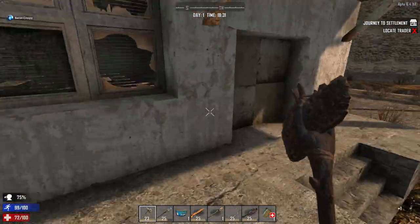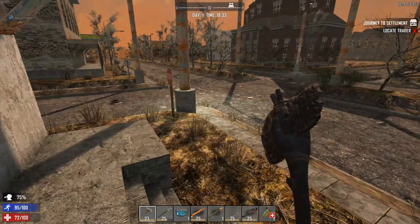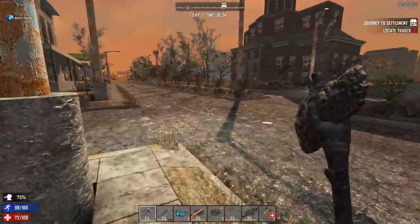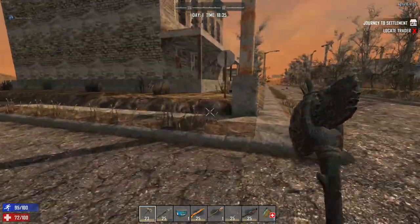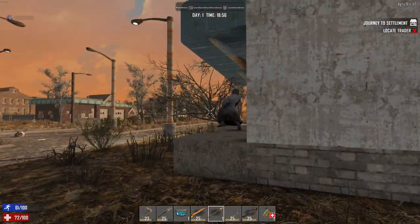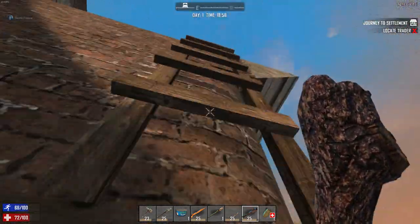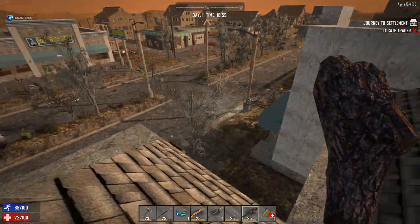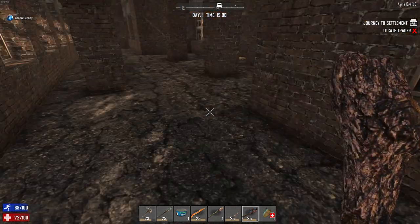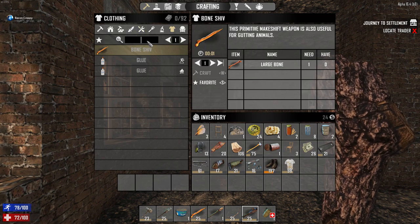I notice I'm grabbing chairs — chairs are awesome. One chair gives you like four minutes of fuel; it's a lot of fuel. We're going to head back up to the base. That Bertha is close — I don't think she saw me. Let's duck. Yeah, I'm undetected. I got lucky there — she would just smack my building for a while, but you don't want that noise.